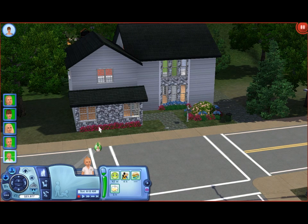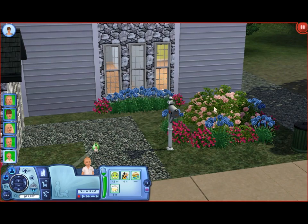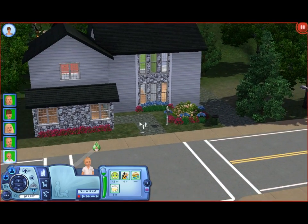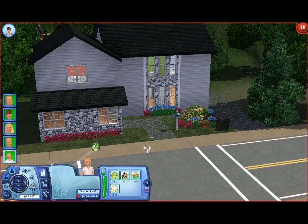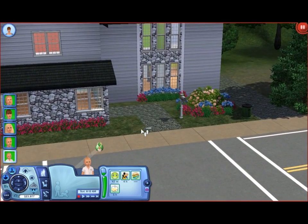The windows and doors used are from Ambitions, and I believe this little pink fluff ball thingy right here - the big thing in the middle - I believe that is from World Adventures, but there's one with Ambitions. So basically, if you have Ambitions, you can totally recreate this house exactly like this.